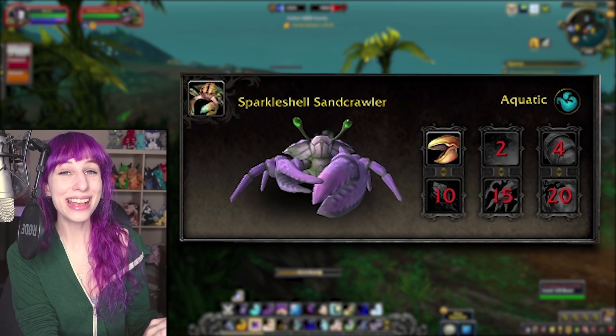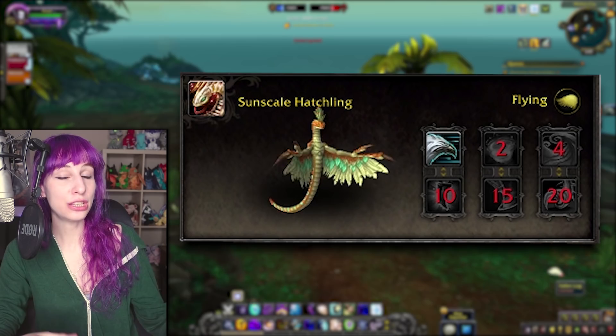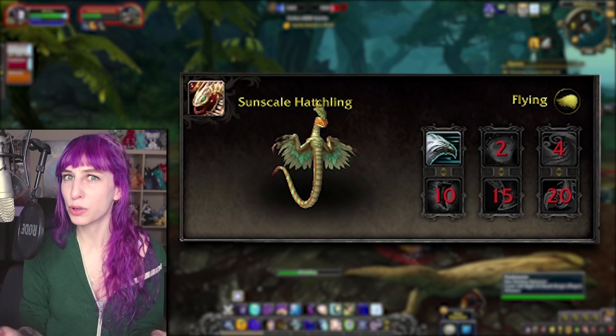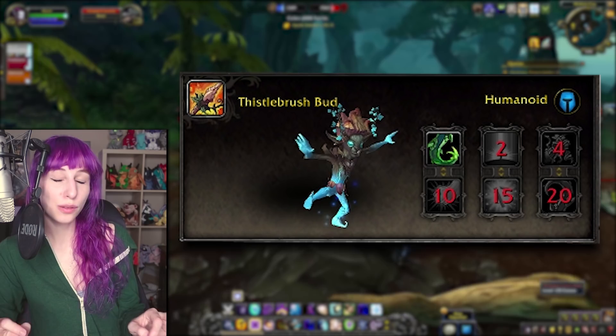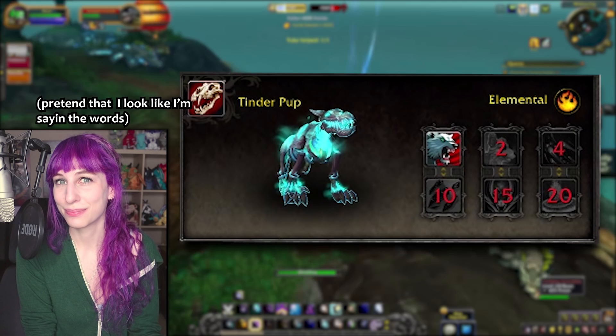The Sparkleshell Sandcrawler is hard to say. It is a crab — crabs did get cuter in BFA, that's not just your eyes. This one is purple, and that's kind of all that's notable about it. The Sunscale Hatchling is a wind serpent with a brand new model, and that new model has been applied retroactively to the Venom Fang Hatchling from the damp pet supplies in Wailing Caverns. The Thistlebrush Bud is another Mists of Pandaria throwback with identical moves to the Ashleaf Sprightling, which does come in handy and isn't always easy or cheap to get, so they're really filling that niche with a lot of these island expedition pets.